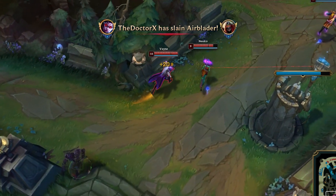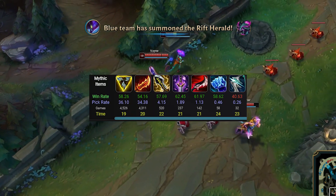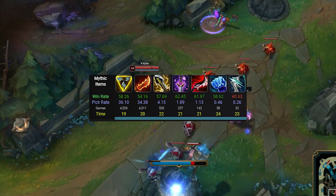The last item to round out the core is going to be Ghostblade, and it too has a passive that provides extra damage on your first auto attack.